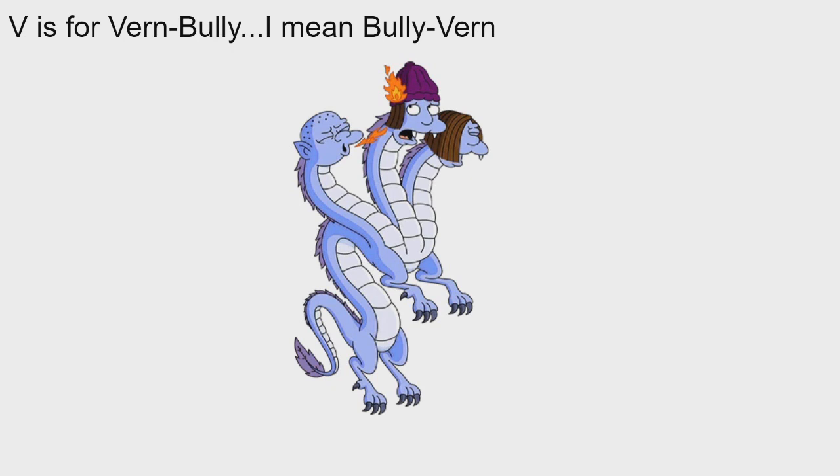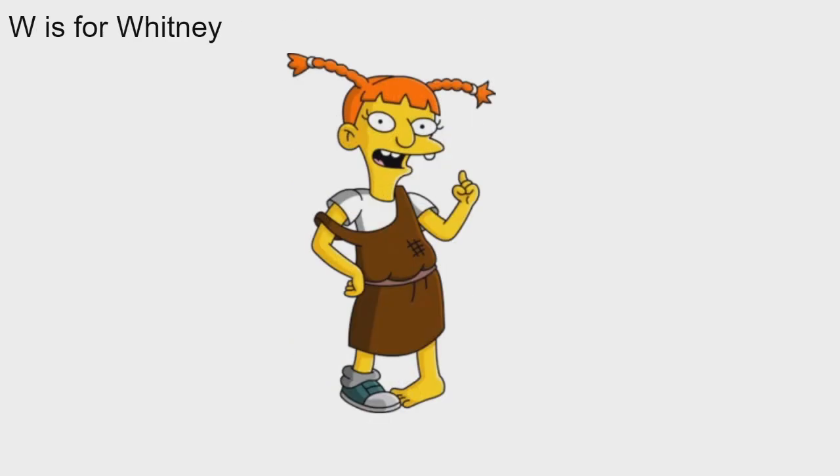W is for Whitney. Whitney is one of the Spuckler children, and you earn the Spuckler children by making Brandine pregnant for 90 days. After she gives birth she produces one, two, and three — Whitney is one of those children. Whitney is unique in the fact that she can actually earn you cash: she pickpockets people, and I think every six or eight hours a big cash thing spawns above her and you click it to collect. W is for Whitney.